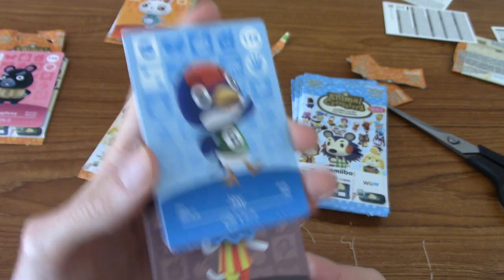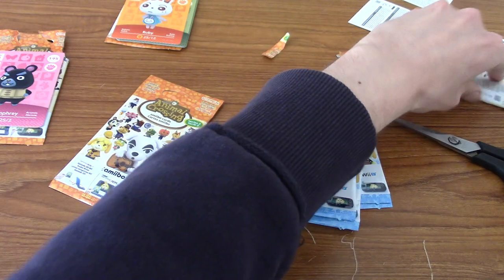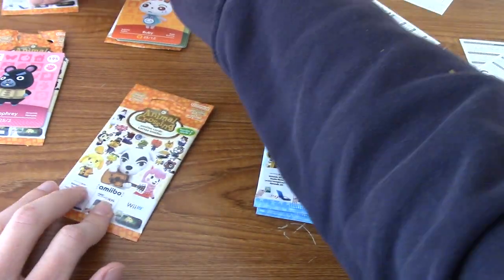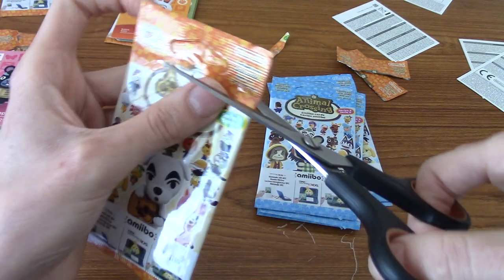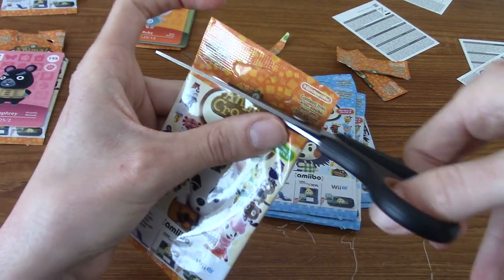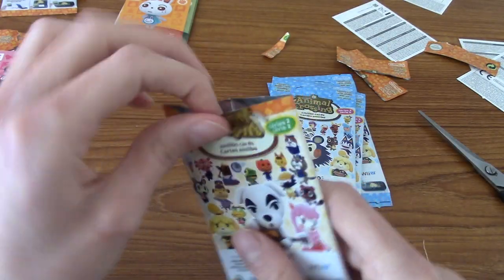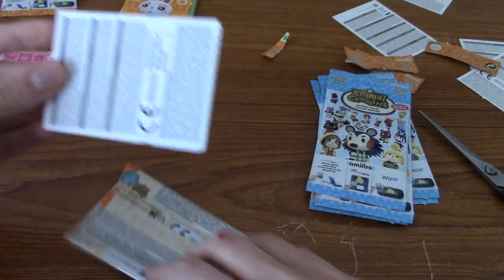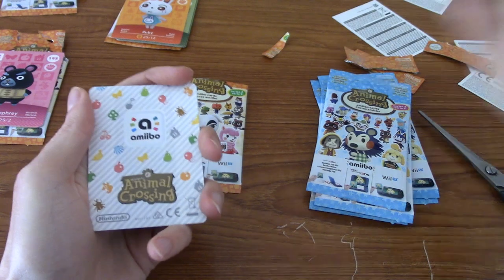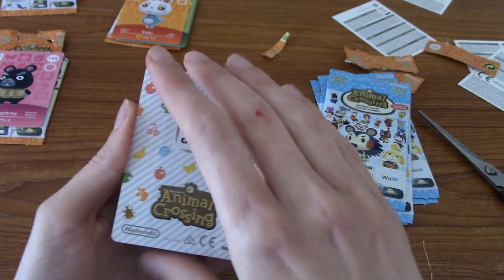We've pulled quite a few cats and a few bunnies as well, which is quite cute. So let's put this to the side. For our last Series 2 pack, I'd really like to pull Isabelle in the autumn outfit — that would be a great way to end this. But I appreciate there's around a 1 in 11 chance if it's not a double. Anyway, let's flip it round.